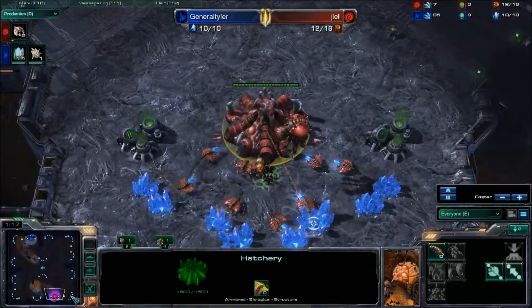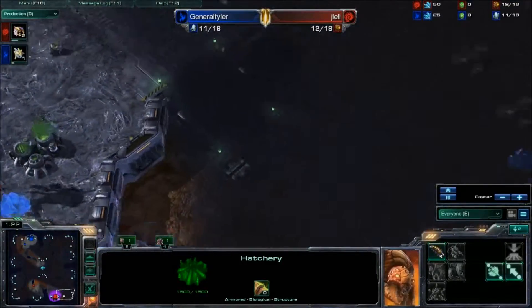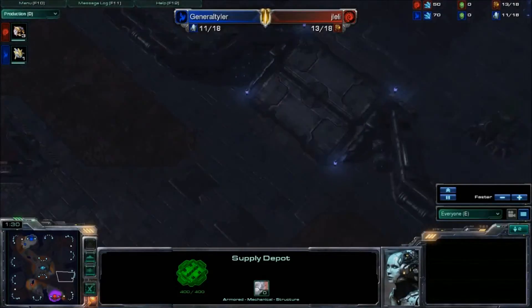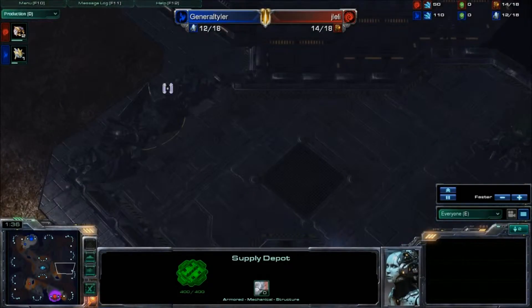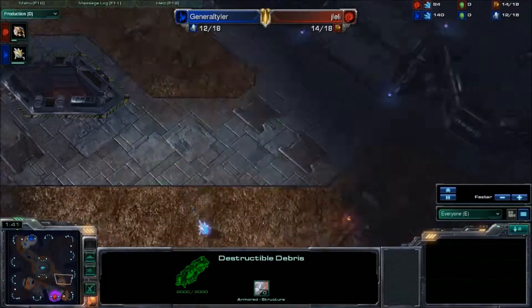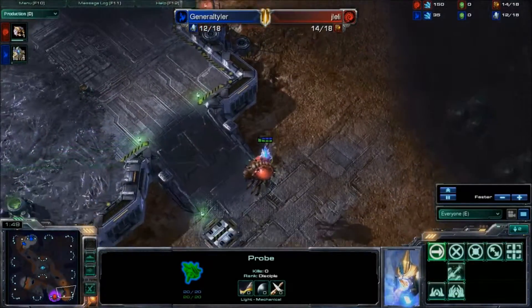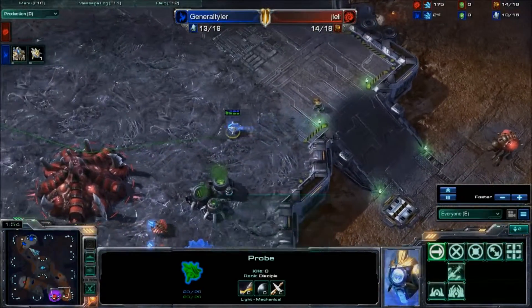They are going to be playing on Antigua Shipyard, the map with the super easy third base. Here's your second natural right here with the good old neutral supply depot, followed by a very easily takeable third. This map definitely favors Protoss quite a bit, because it's kind of easy to have an army here and defend your third with those rocks. Protoss liked to have that third base up, and Zerg has a hard time denying it.